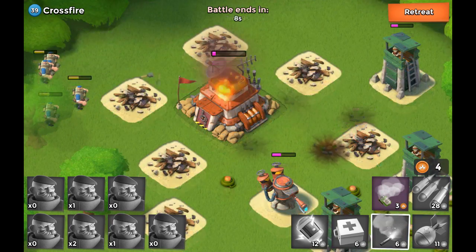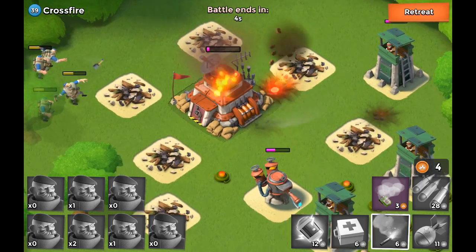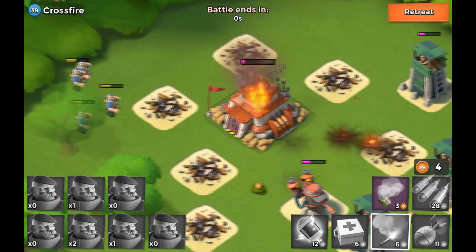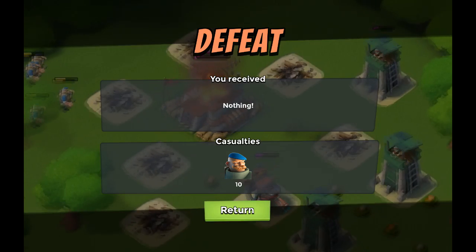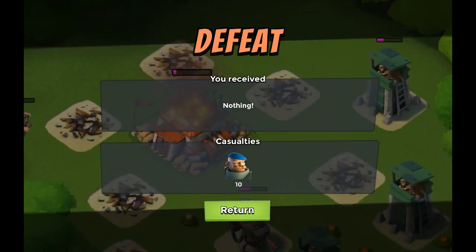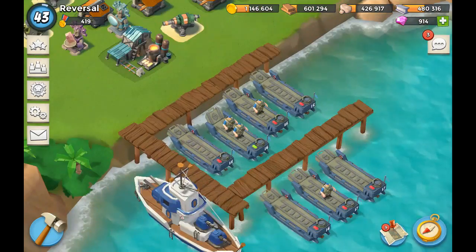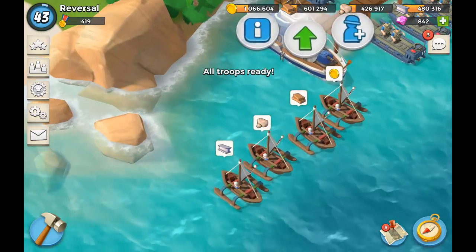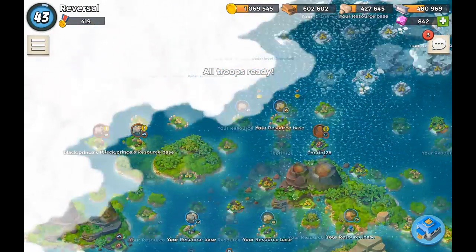With 10 seconds left on the clock, I'm pretty sure we're not going to take down this base. Funny thing is we took out the flamethrower, and surprisingly the grenadiers are also hitting this other flamethrower — look at the curve, the base is over here and they're hitting way over there. We didn't manage to take it down. If only I had the energy for another flare. Let's gather these resources and move on to the next attack.